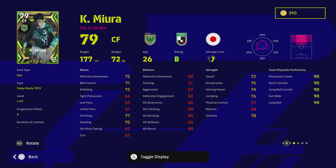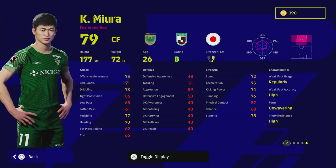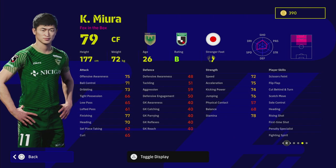Last but not least, we have the man, the legend — it is Miura. And this guy is still playing! What a player, what a career he's had. You can see here he's a fresh-faced 26-year-old with this pack, which was back in 1993, and he's still playing — he's an inspiration. His stats are really, really good. I would have liked to have seen a 99-rated version of him like a proper legend icon, but we have to make do with this. He's got first time shot, penalty specialist, fighting spirit, and a load of player skills that suit dribbling.